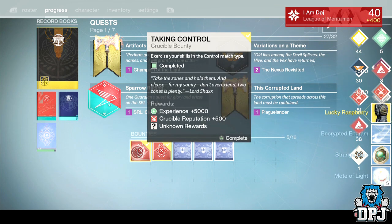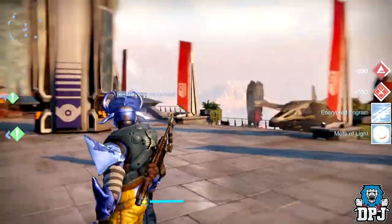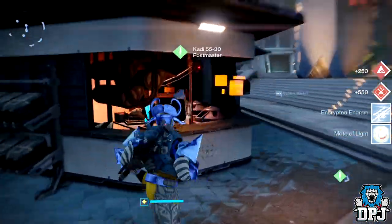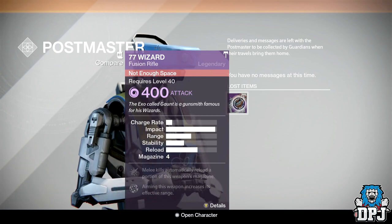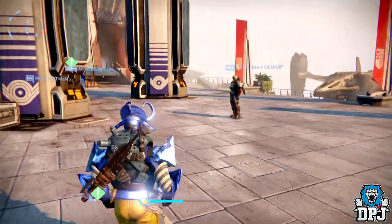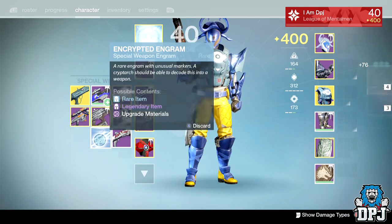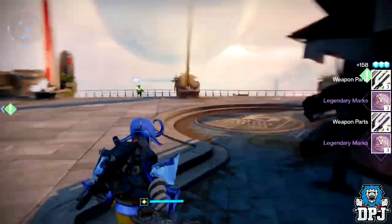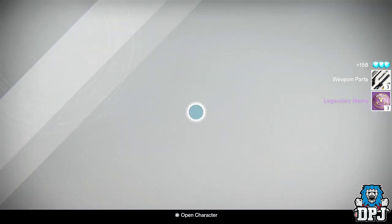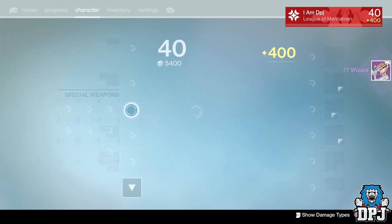Why are you giving me crappy Hunter chest pieces on my Titan? Did I just get another chest piece? Oh no, I got a 77 Wizard! I didn't even know I had that second slot. Let's have a quick look — let's get rid of this, don't need that, get rid of that either. There's no marks. Okay let's have a quick look at the 77 Wizard because this can be quite a beast.